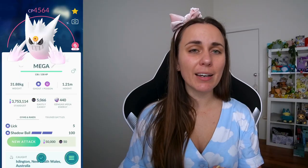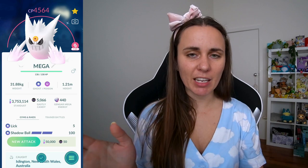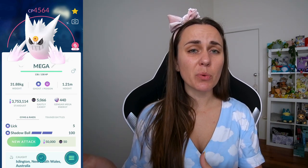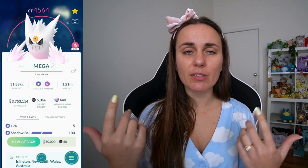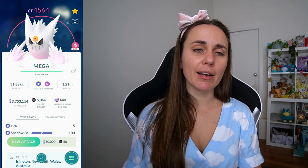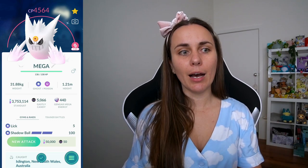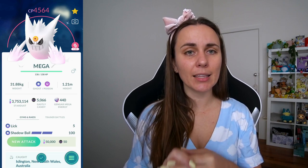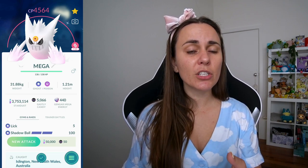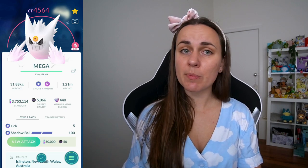The number one counter is going to be Mega Gengar. This thing just does a stupid amount of DPS — it's going to be spicy. Keep in mind as well, having a Mega in use will boost the move typings of other people in that group, so if Gengar has ghost moves, it's going to boost all other ghost type moves in the raid. Lick and Shadow Ball are going to be the best for this, but keep in mind that Lick is a legacy move. You could use an Elite TM if you wanted to, but that's up to you to decide if that's worth the spend.